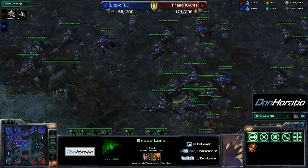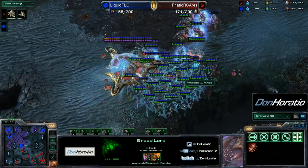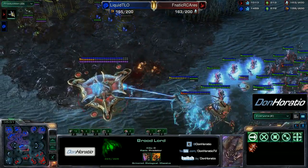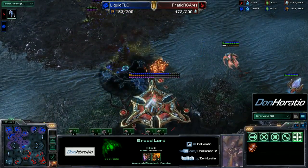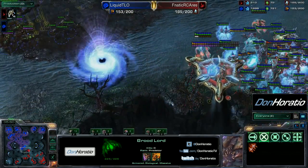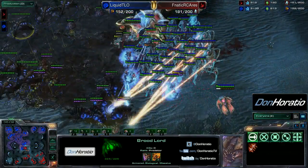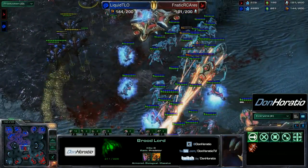TLO is rearranging his forces, maybe backing off — nope, he's moving again. If his broodlord spread is good, not even a vortex can save Ares, though he does have two stored up. The first fungal goes down targeting archons before they can be involved in the vortex at all. Going for a neural on the mothership? No, he fungals it instead to keep it back. That mothership is sitting so alone — TLO moves in to go for the neural, but fungals it instead. All the infestors get vortexed. There's one more vortex — tough decision making. Broodlords are raining fire down but with the infestors all in the vortex there's not a whole lot to hold the blink stalkers.